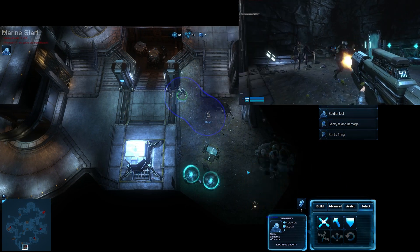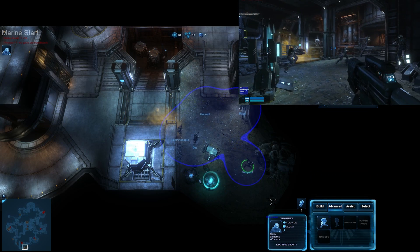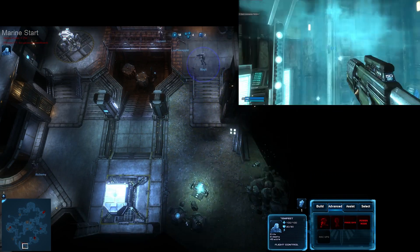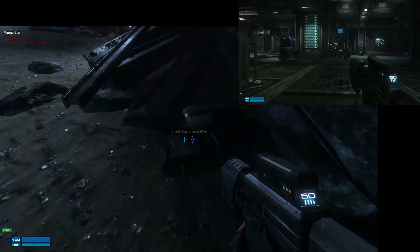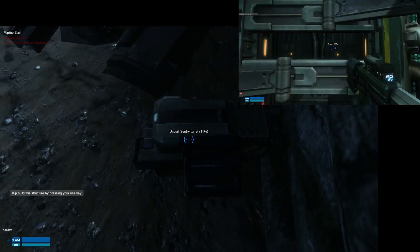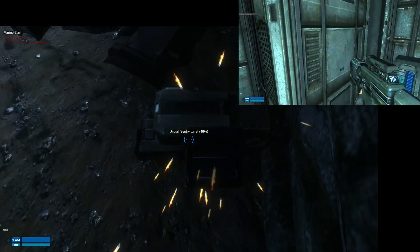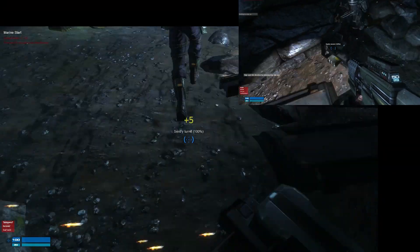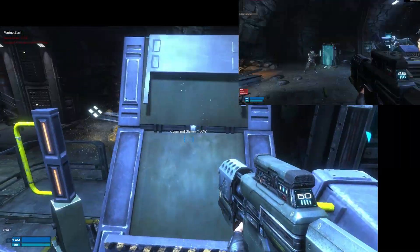We've got a fade in base right now so I may jump out of the command station at any moment to try and help Tempest, Garvani, and Des deal with it — but it looks like we're okay. I am deploying a second sentry gun to watch over these infantry portals, placing it against the wall so that aliens attacking the IPs may not notice it before it gets some damage in.